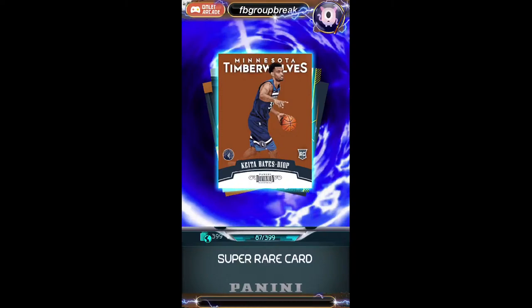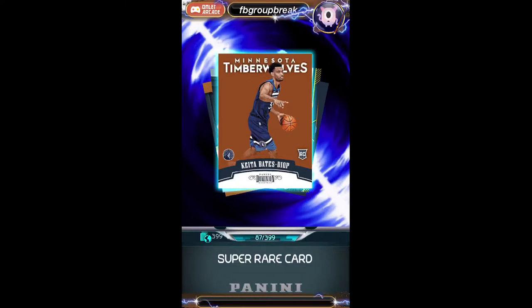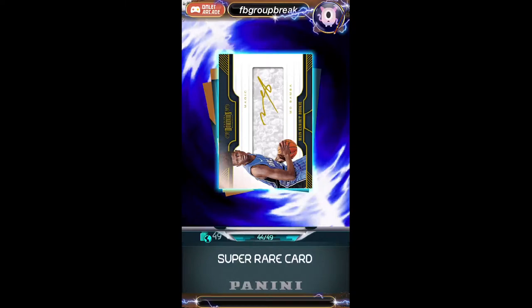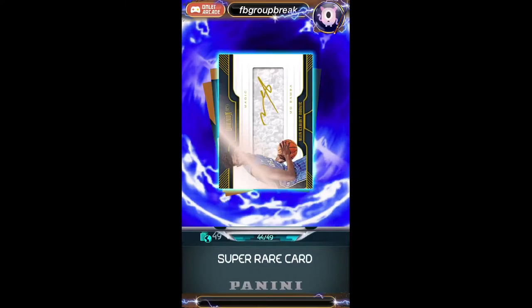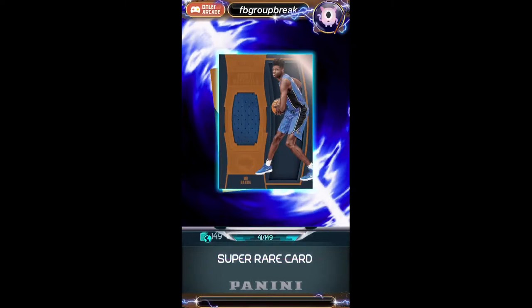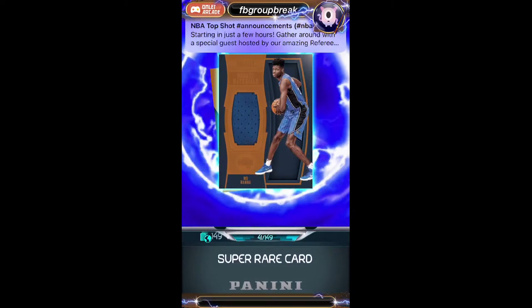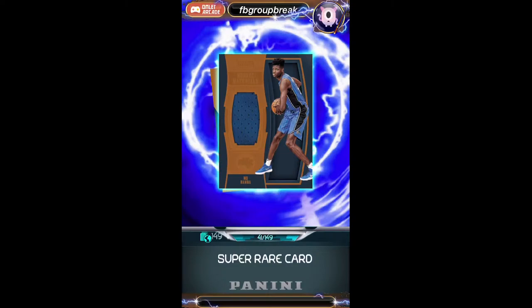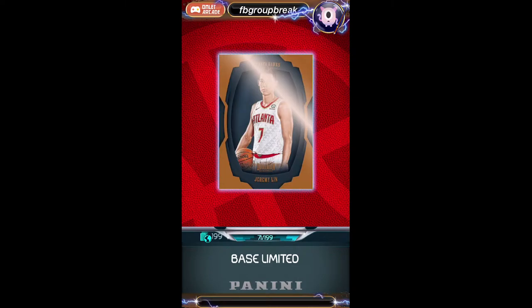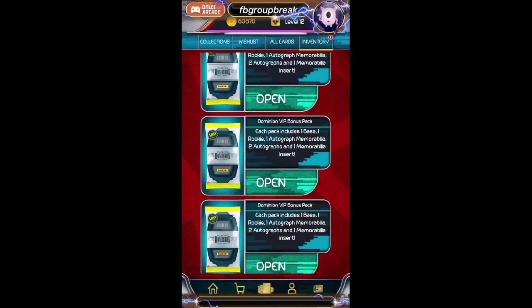Next pack — Keita Bates-Diop rookie card, I see some gold back there, please tell me that's a Luka gold RPA. Numbered to 399 for the Timberwolves going to iPlayDunk App. Wendell Carter Jr. making quite the appearance, numbered to 49 for Ryan. Mo Bamba numbered to 49 for the Magic, going to Mark Edwards. Another Keita Bates-Diop numbered to 149 for iPlayDunk App. Another Mo Bamba numbered to 149. I've noticed there's a lot of rookies in Dominion which is really good — actually I think we should have got more of these. And a Jeremy Lin base card 199 for the Hawks going to Larry.